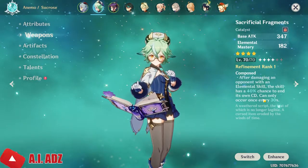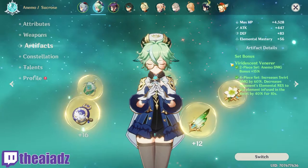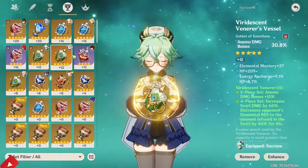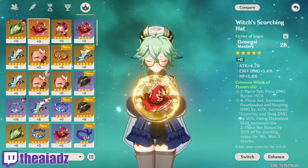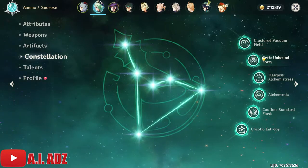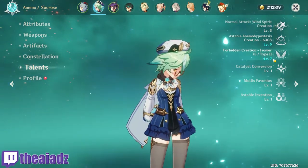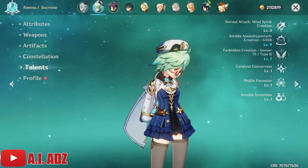For weapons, I'd suggest Sacrificial Fragments so you can reset the cooldown. For artifacts, four-piece Viridescent Venerer — run Elemental Damage Bonus, run Crit Rate or Crit Damage, but it's not that deep. You can run Attack if you need, or Elemental Mastery if your EM is lacking. Constellations aren't needed, but C1 is actually quite useful, and C6 does help a lot for your other characters. For talents, just level the Ultimate and the Burst — don't worry at all about the Normal Attack.